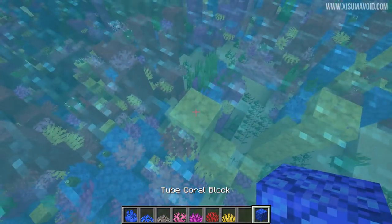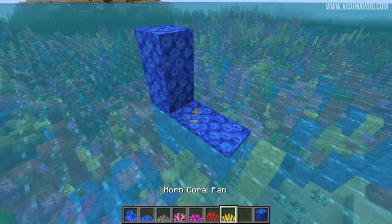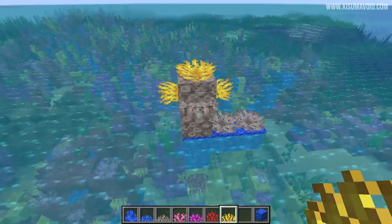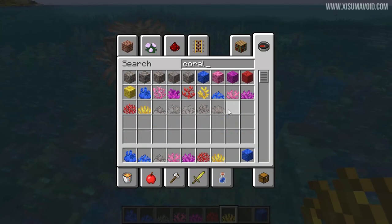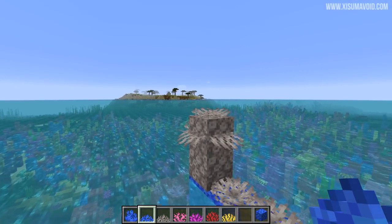Let's go up above and place some on top of these blocks where they're not touching water. As you can see, you're able to place them on the sides out of water and on top of blocks as well, and eventually they will turn into dead coral fans. If you go into the search for coral, you will see there are now some dead coral fan variants there as well, meaning you can do some building with these outside of water.